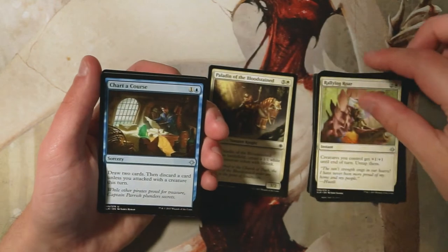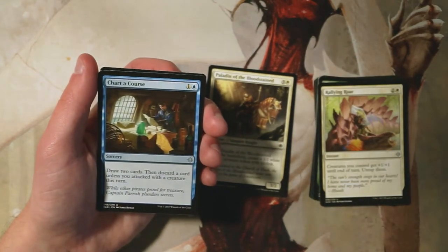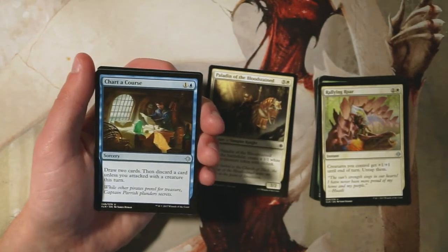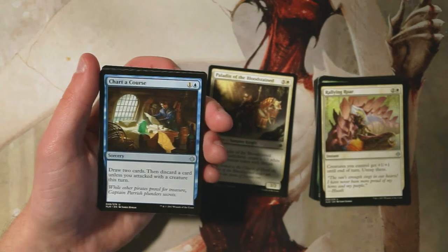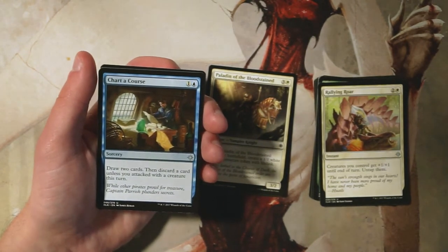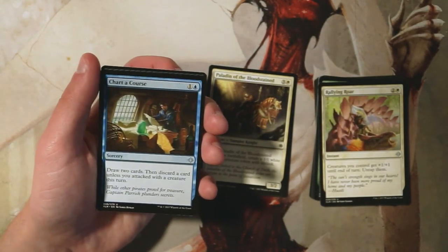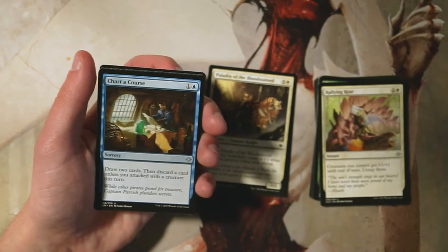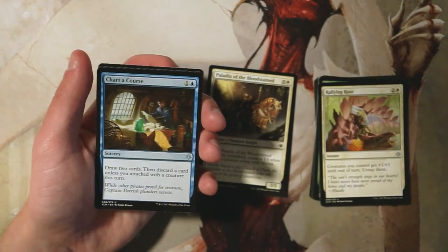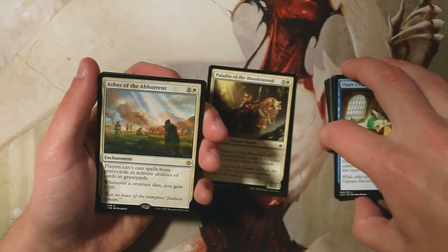Chart a Course is a sorcery for one and a blue — draw two cards, then discard a card unless you attacked with a creature this turn. It's another efficient draw spell. It is sorcery speed, so it's a bit slower than Opt, and it costs two mana, but you draw two cards so there's a lot of upside. Draw spells aren't amazing in limited but are definitely okay in a blue deck if you really need them. I'd rather have the blue shell established first, though.